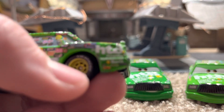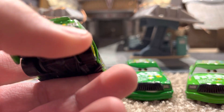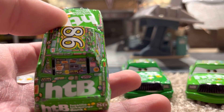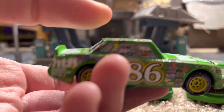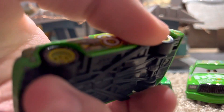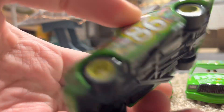HTB — Hostile Takeover Bank. This is the same thing on the back there with the number 86, and then there's a big HTB and the 86 again. Of course, you can see he has yellow rims with Lightyear tires on them. There is the base. This die-cast was made in China.